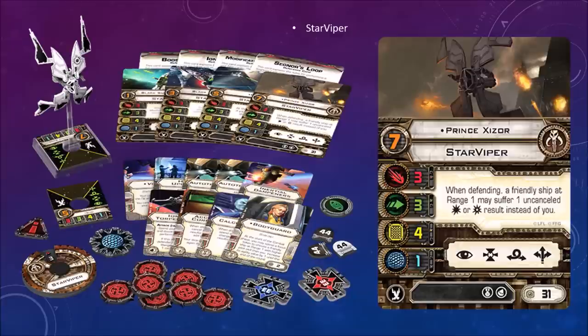The StarViper — I played this ship in Star Wars Empire at War. Prince Xizor, stats 3-3-4-1, pilot skill 7. When defending, a friendly ship at range 1 may suffer one uncancelled hit or crit result instead of you — so he can pass damage off to someone else. He has focus, target lock, barrel roll, and boost actions. Cost of 31 points. Virago, StarViper only title — your upgrade bar gains the scan and illicit upgrade icons. You cannot equip this card if your pilot skill value is 3 or lower. Accuracy Corrector — when attacking, you may cancel all of your dice results, then add two hit results to your roll; your dice cannot be modified again during this attack. So if you roll badly, you can guarantee yourself at least two hits.